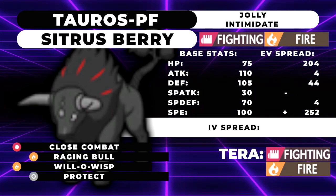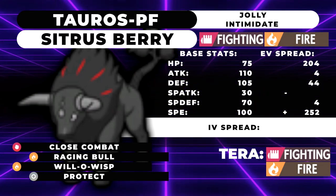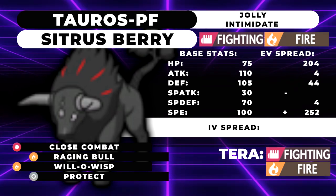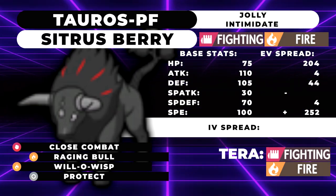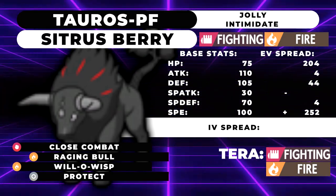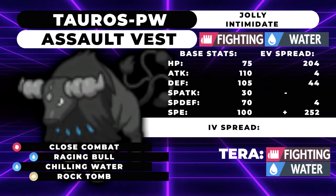Our other moves are Fire-type Raging Bull, which is good for beating Grimmsnarl — dealing a lot of damage with that STAB Fire while also breaking screens. Close Combat is, of course, your best STAB. Raging Bull is also decent damage into Chien-Pao. Protect is our last move; however, you could swap that out for Rock Tomb if you want some speed control, which is honestly very nice. The next moveset takes advantage of that.